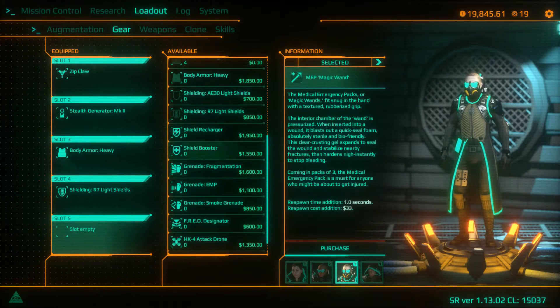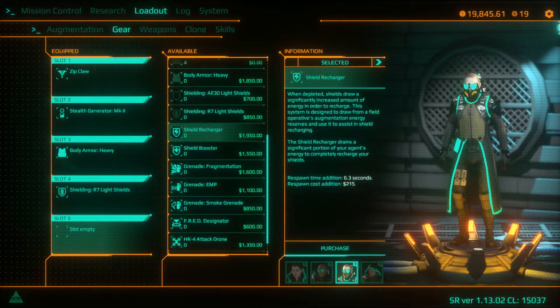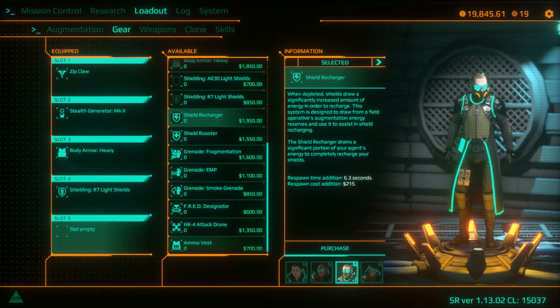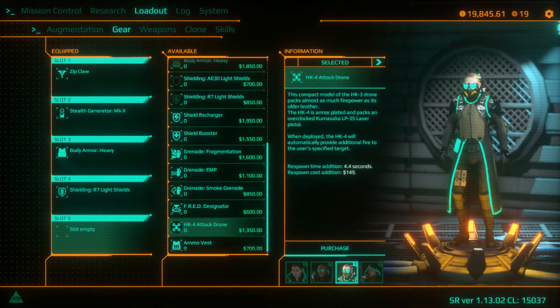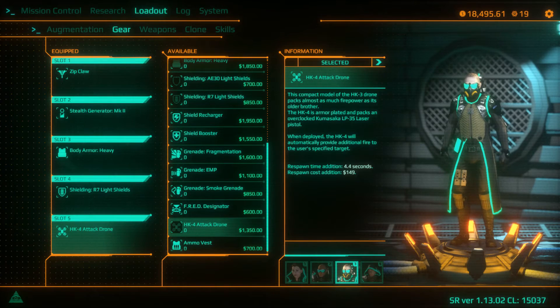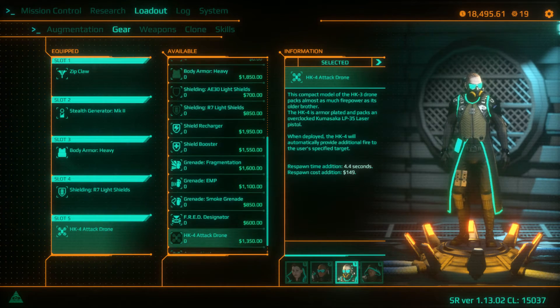What shall I give the hacker today? Shield Recharger maybe? Or Shield Booster - that'd be better. Attack Drones - why the hell not! He's got extra drones now from his skill, so if we ever have to use them, that'll come in handy.